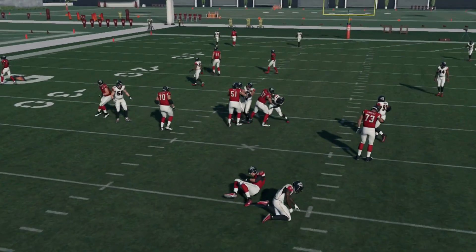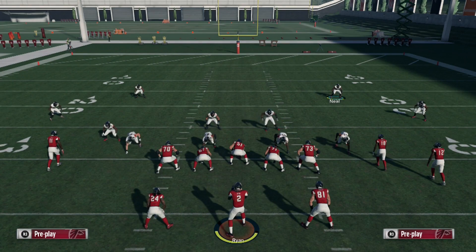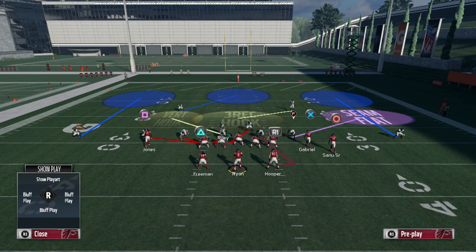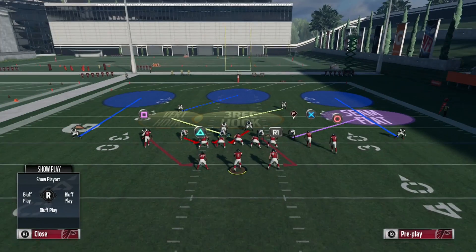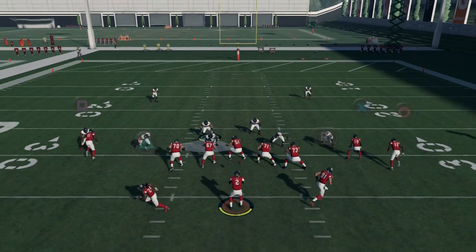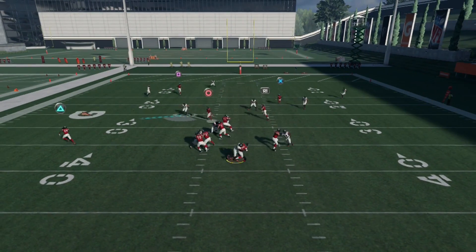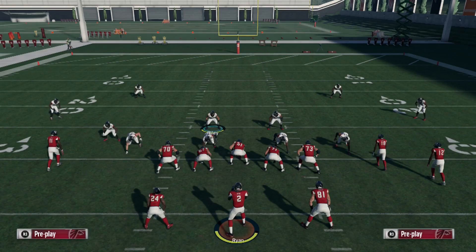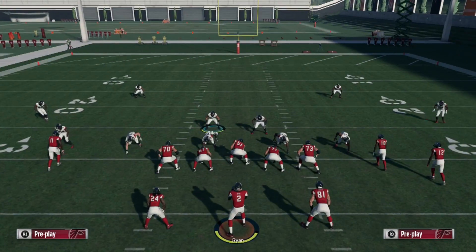This is a high-risk play, but what you could do here as well is control this guy right here. We're gonna go ahead and send five. Hike the ball — you're still gonna come out the edge, and we get to work with the middle linebacker again. Baseline press, contain.